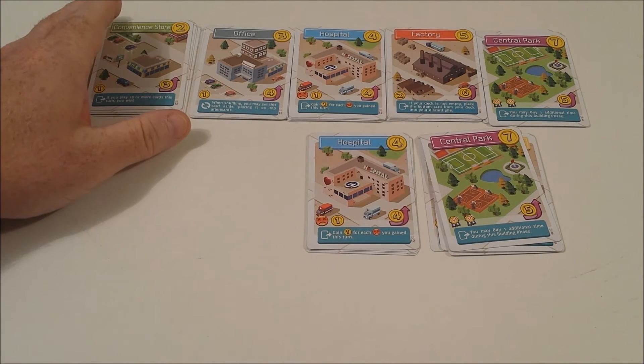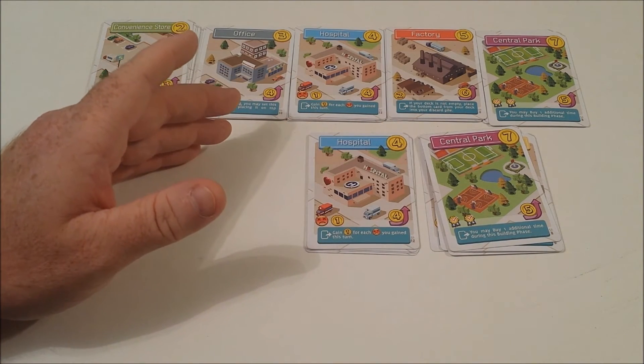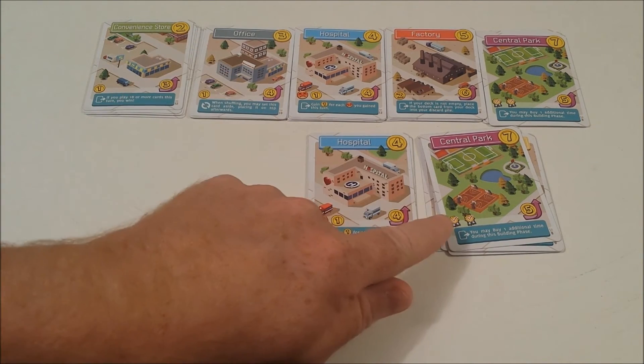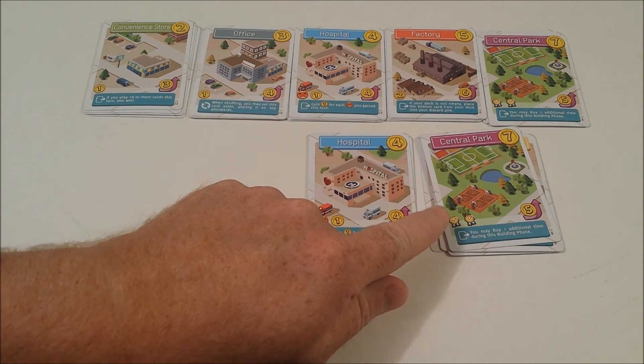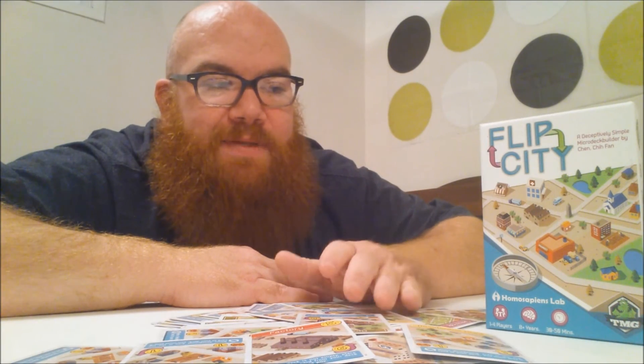It's through purchasing new cards and using their abilities to the best that you can that you're going to get eight points to win — or the convenience store's ability is if you play 18 or more cards this turn, you'll win as well. And that, my friends, is Flip City.